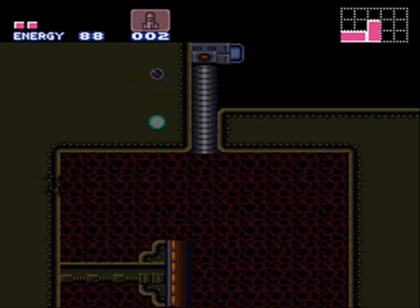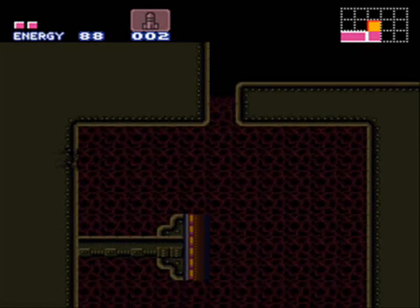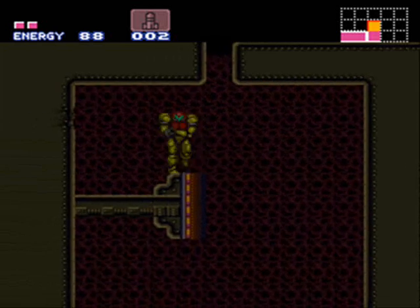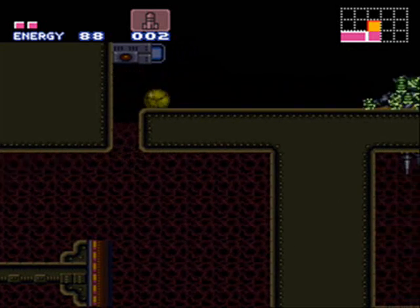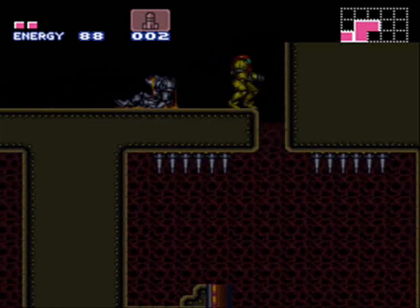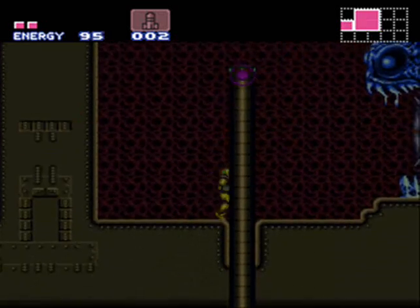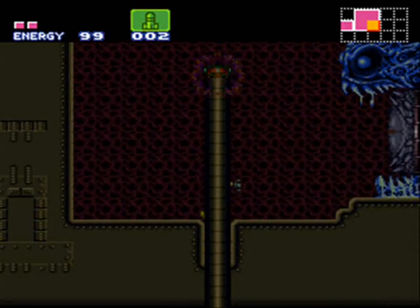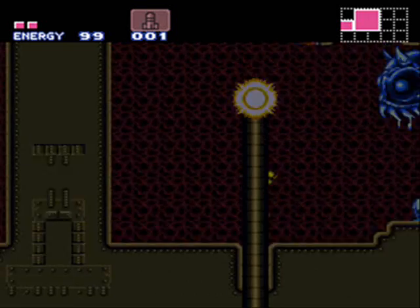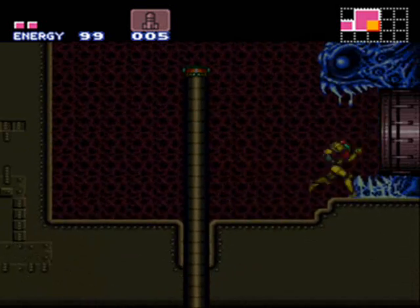If you get up here, do a morph, get around it, and only lay one bomb up here — otherwise it'll close the gate again. You know, you can get up there. I think right through here would be a good place to leave off, so hopefully you enjoyed this. And hopefully we will see you for the next episode, where we will go through the door and hopefully defeat Kraid. So we'll see you then.